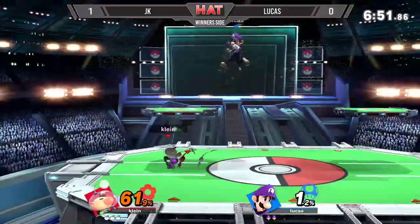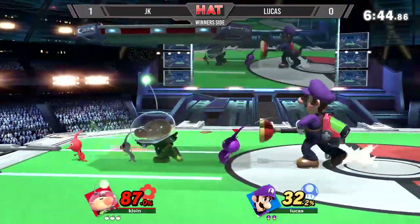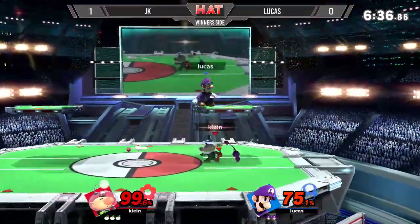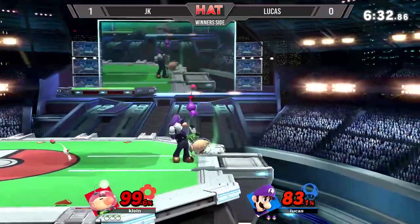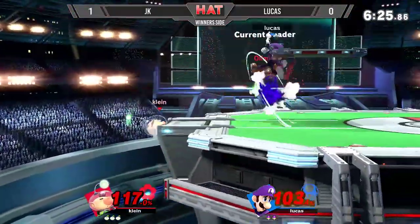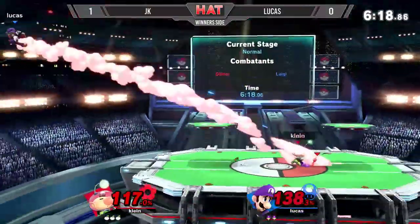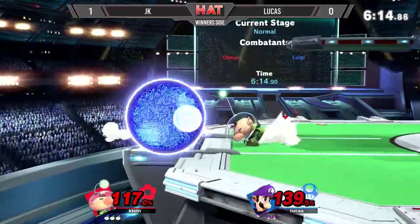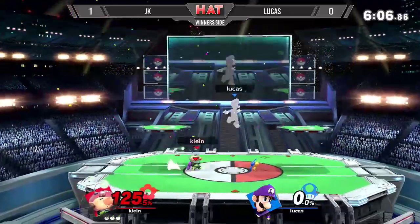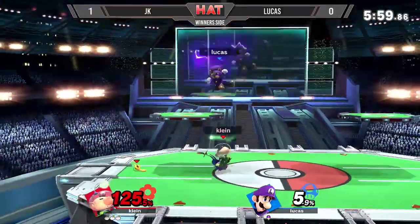Lucas is spot-dodge baiting for his plunger, but JK is expertly timing spot dodges. Lucas's tornadoes unfortunately haven't been helping him as much as they should. JK's spot dodges have been incredibly on point this whole set — spot-dodging the plunger, dodging that forward smash from Luigi, then retaliating with a forward smash of his own. JK has yet to lose a stock — this is looking very, very good for him.